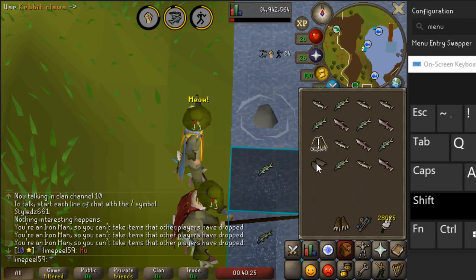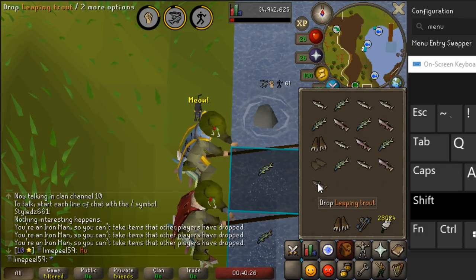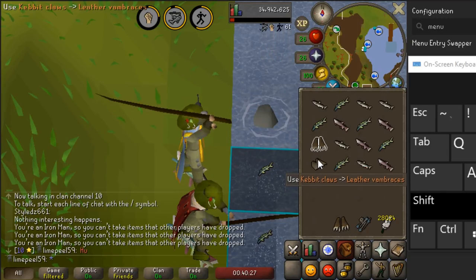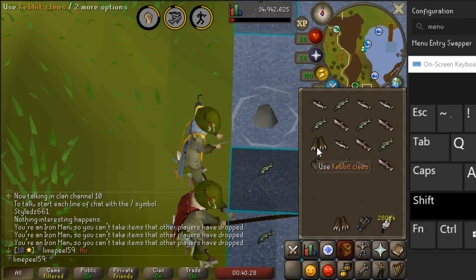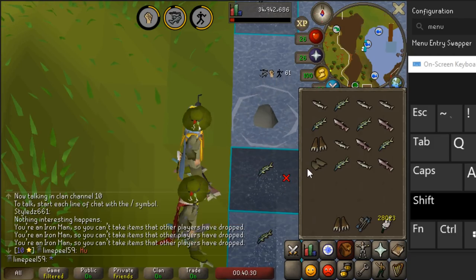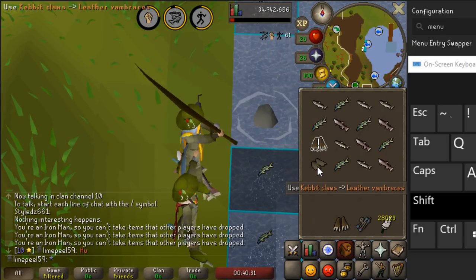The crafting animation followed by the rod hitting the water will only happen when you don't catch a fish. When you catch a fish and drop it, you'll stand still and then the rod will hit the water. That's the main difference between the two methods. It just takes practice to get used to, and hopefully slowing down these clips made it a lot easier to understand.